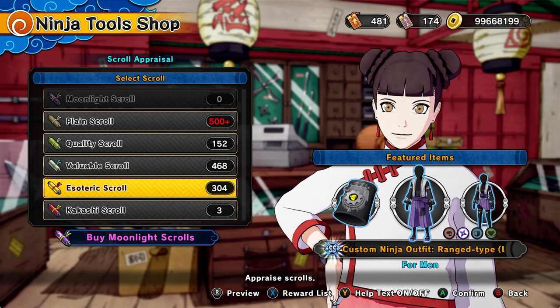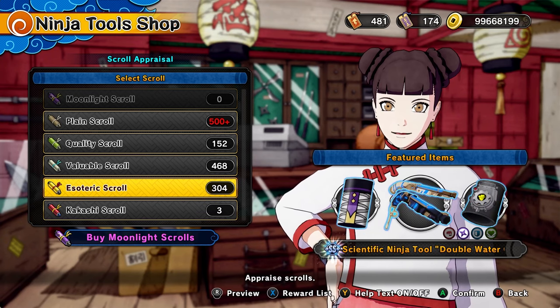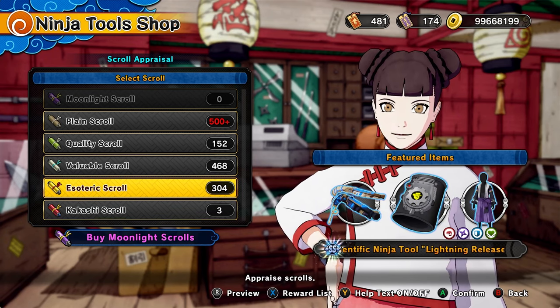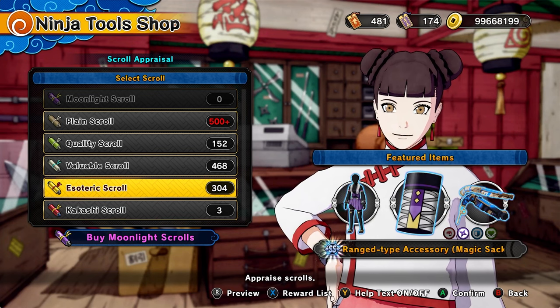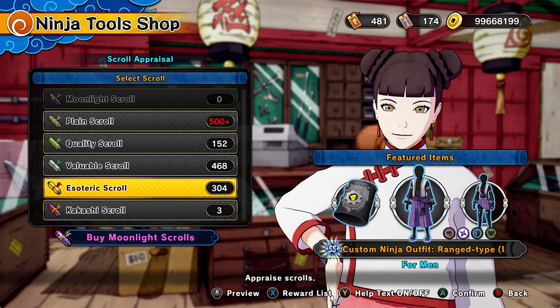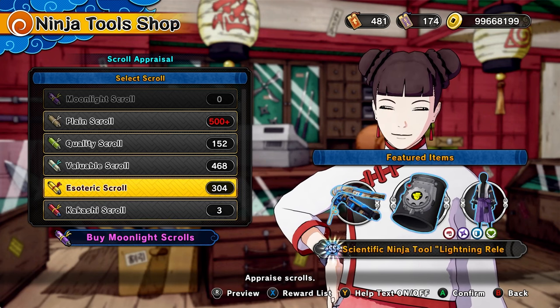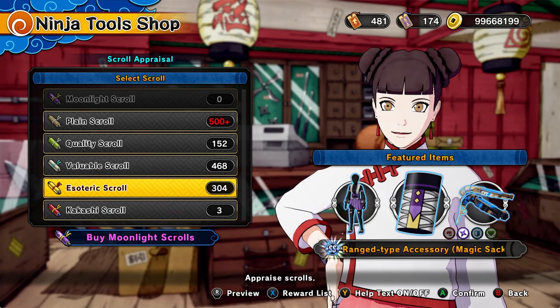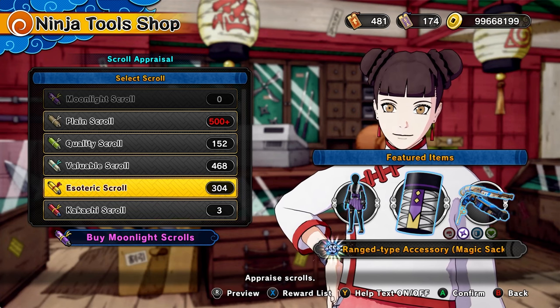Also, there are only four or five featured items in the shop every time it resets, which happens every two weeks. So if you guys don't see an item you want on there, do not summon — that item will not be available. The only SS rank items that will appear when you summon are the ones on the featured item list. Every two weeks they will change, so be on the lookout. Make sure you have subscribe notifications turned on because I do update you guys on what's in the shop.